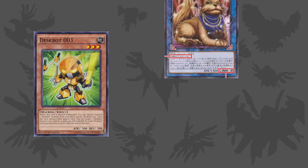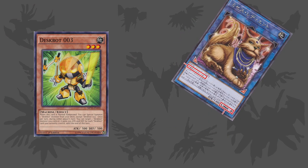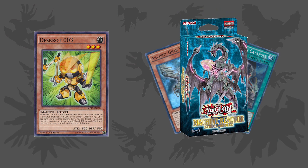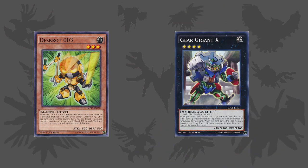Which is made better by the fact that they have access to one of the best Link 2 monsters, Mrs. Radiant, which only Earth Attribute decks can access. Added in with the fact that this deck's consistency has gone up because of the release of Ancient Gear Catapult and Wyvern in the new Machine Reactor structure deck, which makes it easier to summon Gear Giant X, which then allows you to search any of your lower level Deskbox monsters, mainly 3 and 4.